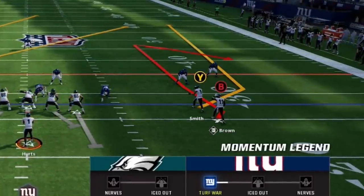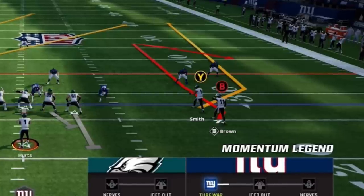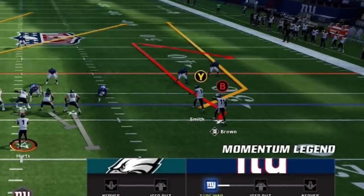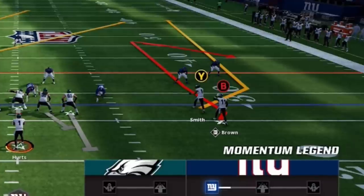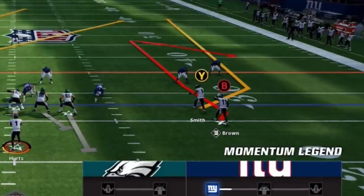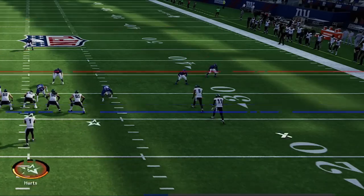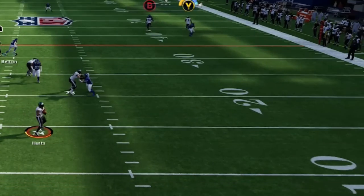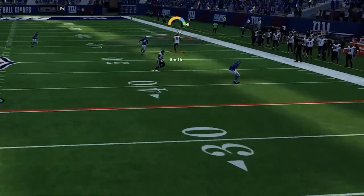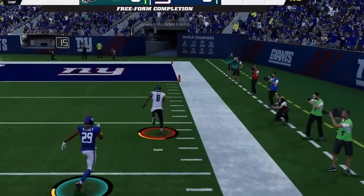In Madden 23, cover 3 is easily one of the best zone coverages for pass defense in the game right now, and the cornerbacks are really well programmed to cover just about everything in their area — from crossing routes, corner routes, and even comeback routes. I'm going to use that against itself, as the cornerback will react to the comeback route first, allowing the wheel route to sprint right past it. At this point all you have to do is bullet pass and lead up and away. We score an easy one-play touchdown on just the second play of the game.